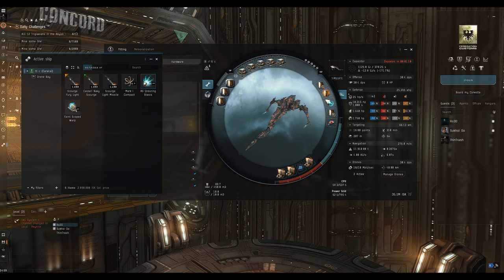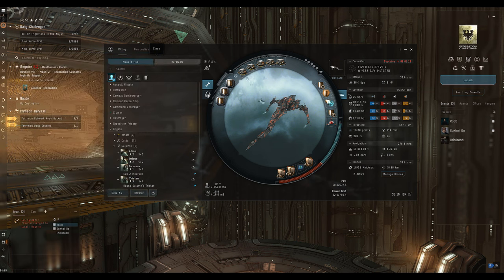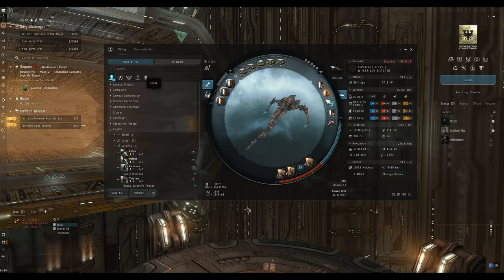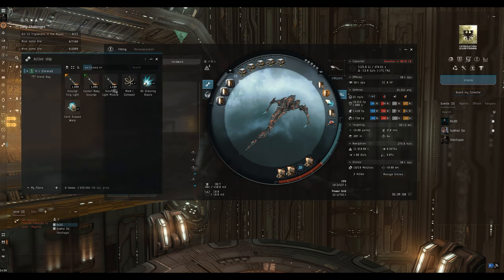At 35 million, it's not much more than the Navy Issue Cormorant, which I took into null sec to run an escalation - it did well, but I thought I'd give the Caracal a go at about the same price. Now if you're new to rapid light missile launchers, you may have heard they have an excruciatingly long reload of 30 seconds, but I don't think I've used regular missile launchers on a cruiser for about 10 years.